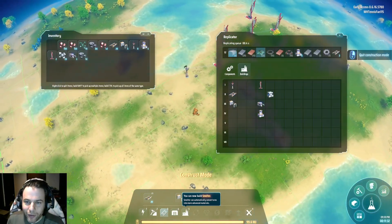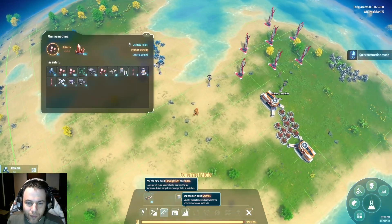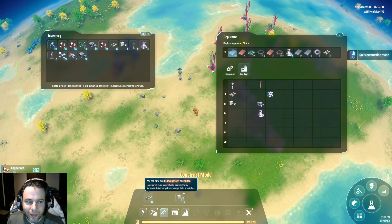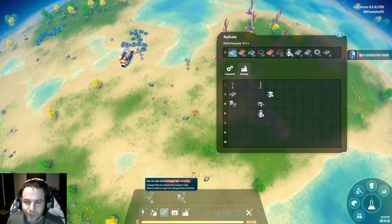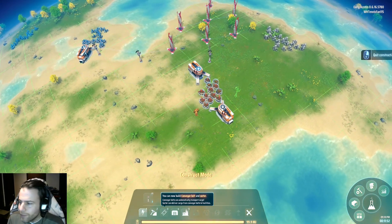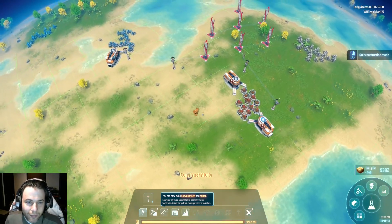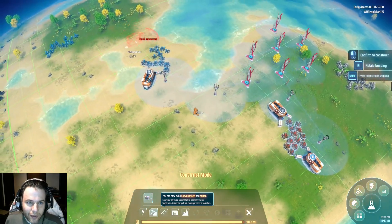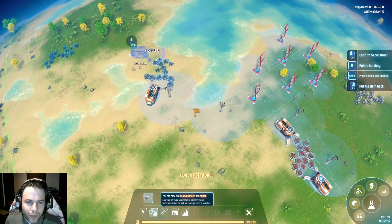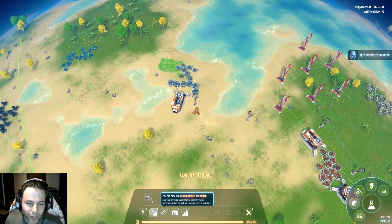So I'm going to be replicating stuff for a while. Putting out these gathering machines on the iron — one, two, three, four, five, six — at least. We'll get even more in there, get them all with no overlap too, I like that. Let's check my power level — my power level is not rising.